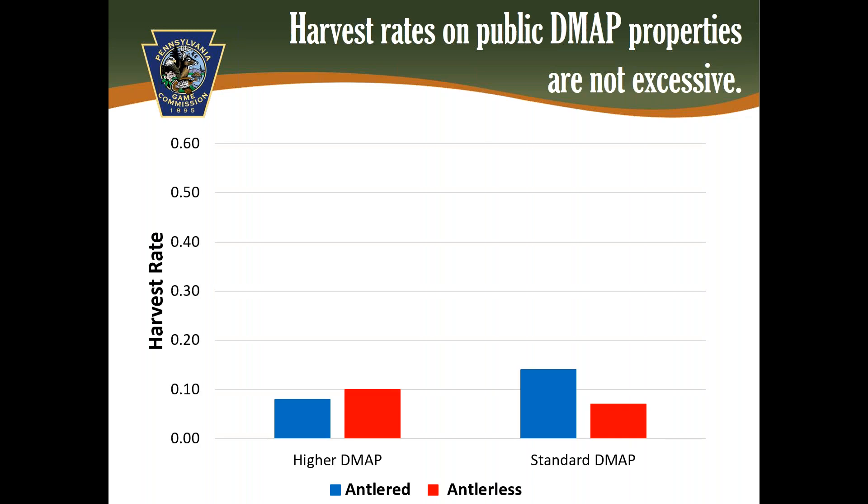We can look at our current study on DCNR state forests where DMAP is being used to answer this question. This graph shows the difference in harvest rates of antlered deer (blue bars) and antlerless deer (red bars) on different study sites during the first two years of the project. In this study, two sites exist on each study area: one site has higher than the standard number of DMAP permits (left side of graph), and the other has the standard of one permit per 50 acres (right side). Antlered harvest rates are very low — around 0.1, when they should be in the 0.3 to 0.6 range compared to other parts of the state. Antlerless harvest rates are also low, around 10 percent, even with high DMAP allocations. Based on these results from individually marked deer in the field, the evidence suggests DMAP does not result in excessive antlerless harvest rates on public land.